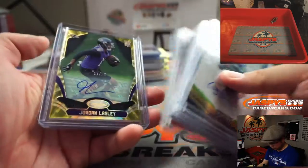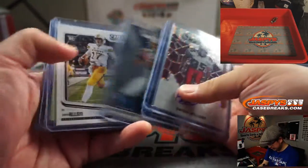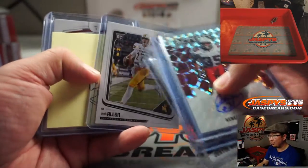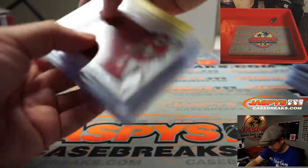Some cool relics, some Jordan Lasley's, Nias William, Justin Herbert out of Mosaic. Josh Allen rookie card out of Score. And this was the Collegiate right here.